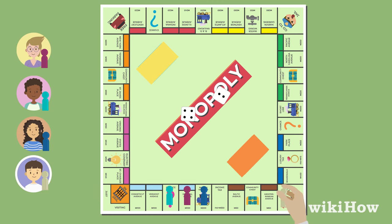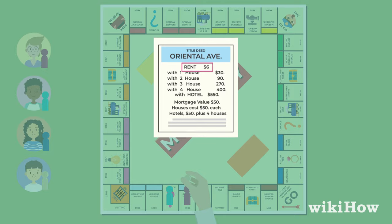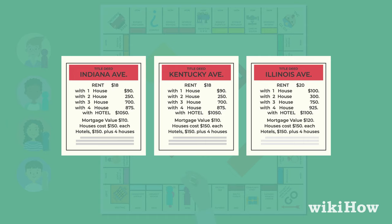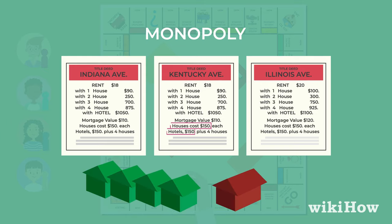If a player lands on a property, utility, or railroad that's already owned by another player, they owe that player the rent price listed on the deed. Players can increase the rent owed on their properties by owning a complete set of one color, called a monopoly, and buying houses and hotels on those properties.